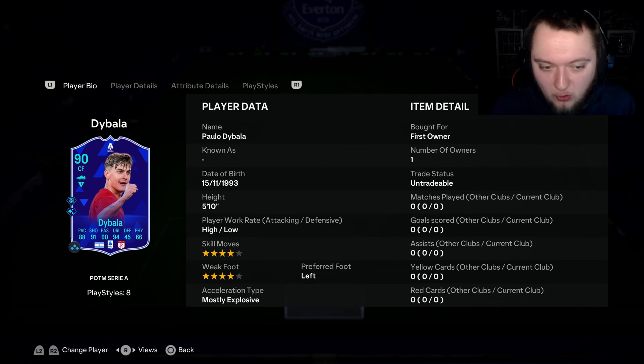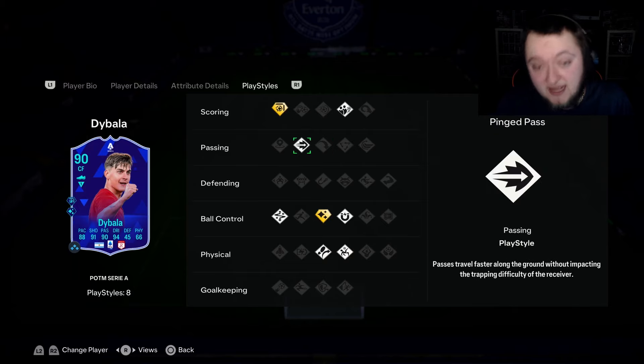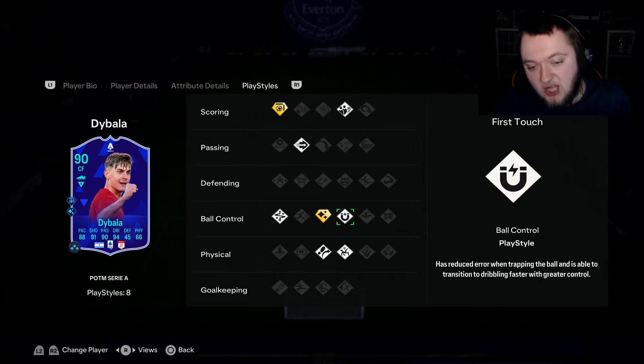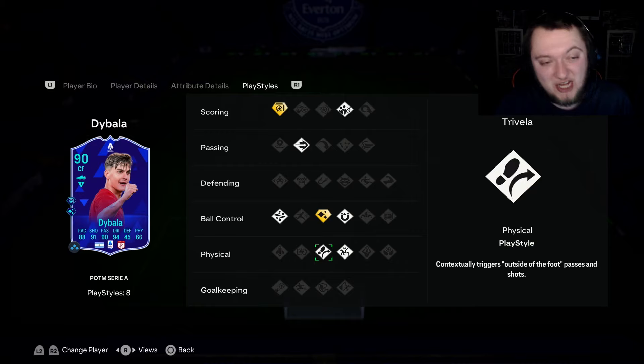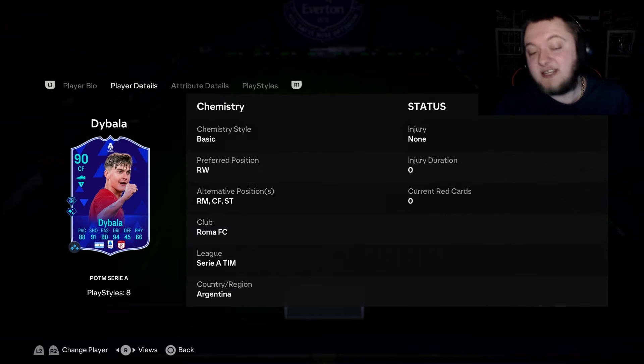Paolo Dybala: 4-star, 4-star, high-low work rates, 5-foot-10, mostly explosive. Very good base card stats. He's going to cost you an 87-rated squad and an 85 with a Team of the Week player. As we go to the play styles, he's actually had a pretty good upgrade here. Finesse Plus — amazing. Dead Ball is very, very good. Ping Pass is an amazing play style to have on a forward. Technical, Flair Plus which is a little bit sad. First Touch, Acrobatic, and Trickster — what a set of play styles, especially with the upgrade to his weak foot to 4-star instead of 3-star. He comes out as a right wing, right mid, centre forward and striker as alternates. Being from the Serie A and Argentinian, links are very tasty for this card.